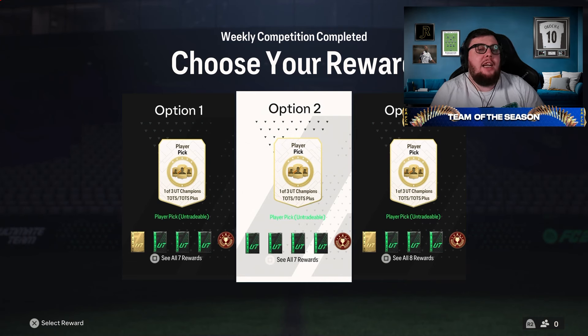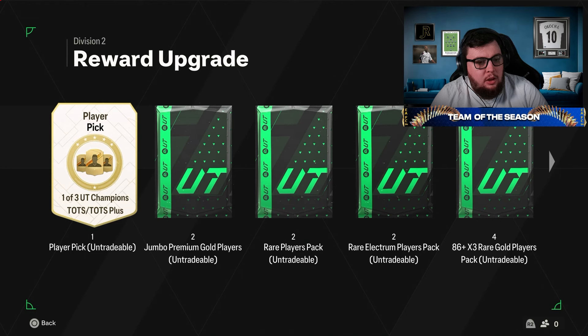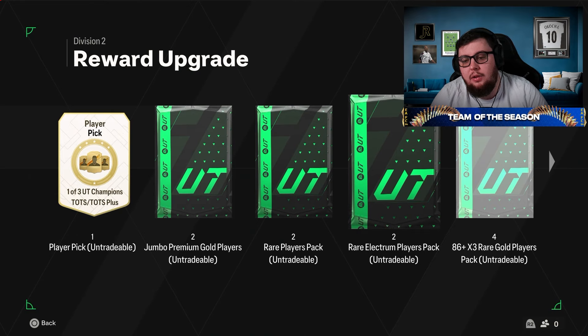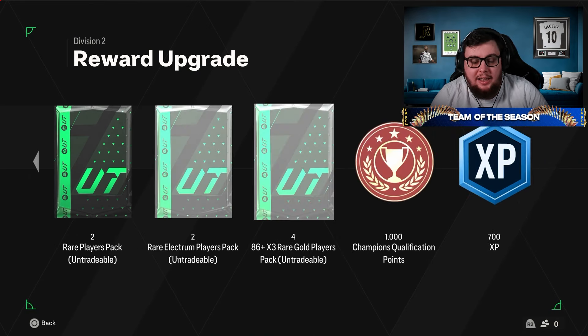Another episode of the Madrid RTG — it's rival rewards time. First new updated rewards for prem team in the season: we get a one of three UT Champions TOTS and TOTS Plus player pick, two jumping premium dual players packs 250s, two rare elections, four 86 threes, and 700 XP.